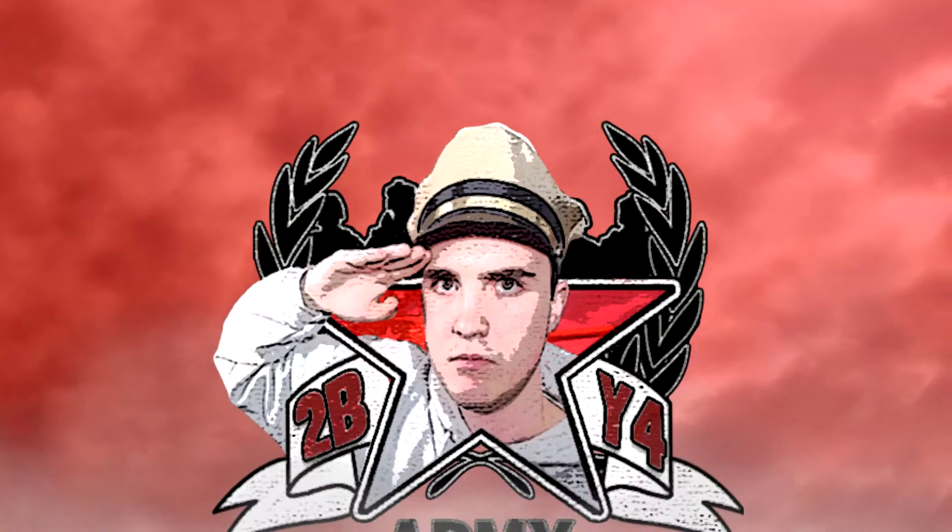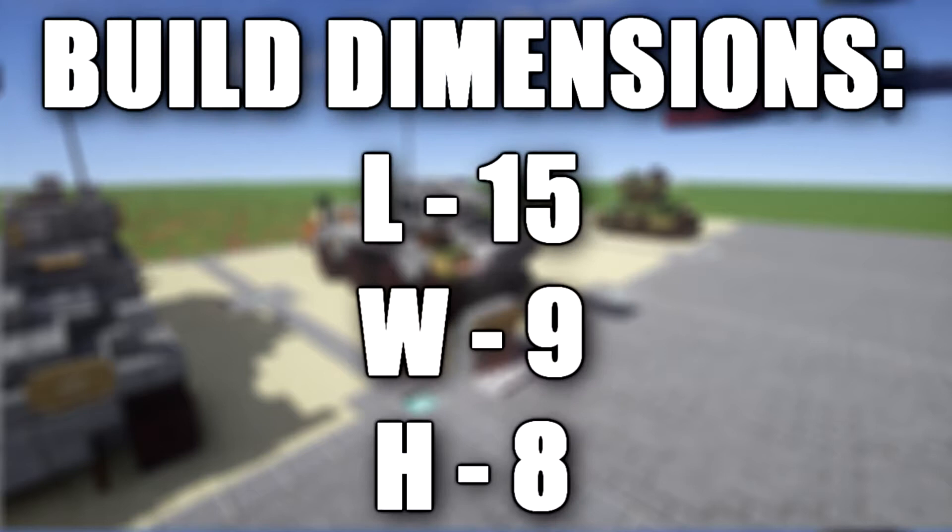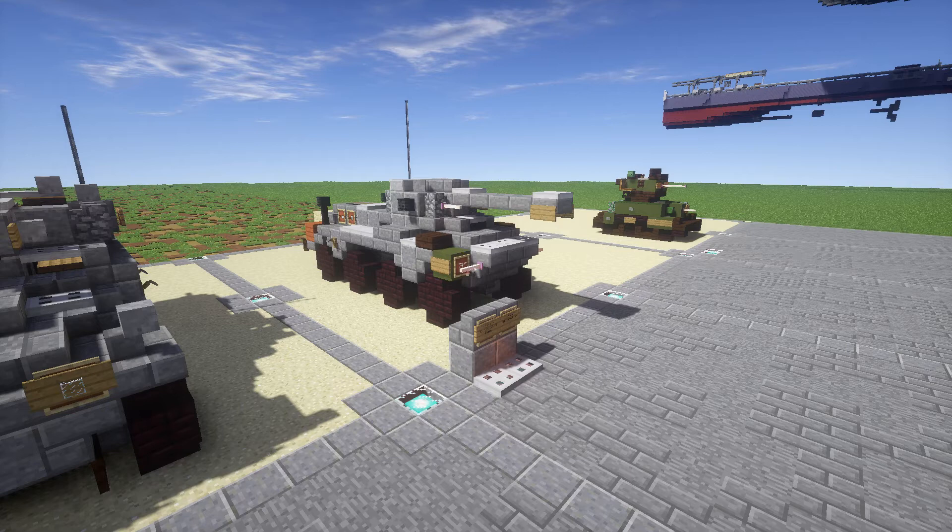Hello ladies and gentlemen, this is Gertubo Free here bringing you another Minecraft WWII vehicle tutorial. In this tutorial we will be going ahead and building the SDKFZ234, more specifically the SDKFZ234-2. This went by the name of Puma, which is what it's more commonly known for. This vehicle is part of a series of armored cars designed and built in Germany during WWII. The vehicles were lightly armored and armed with a 20, 50, or 75mm main gun.